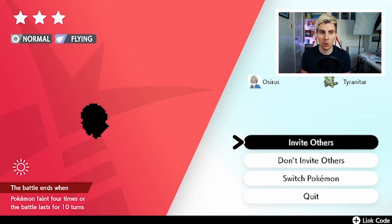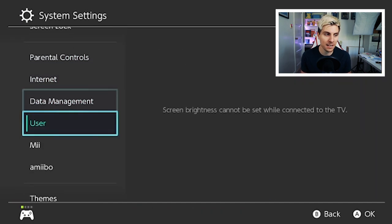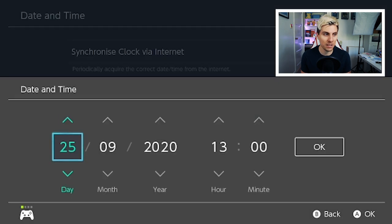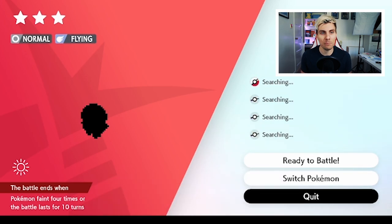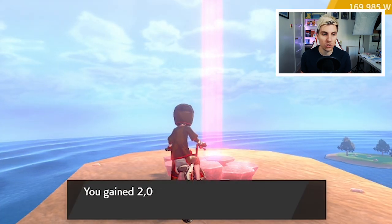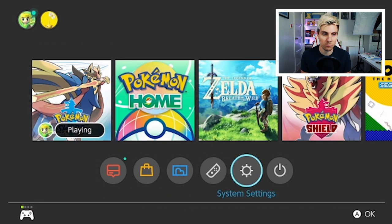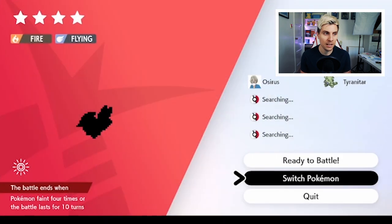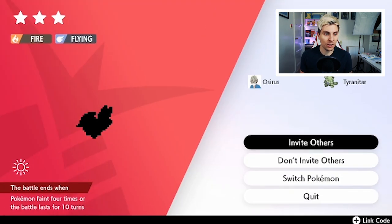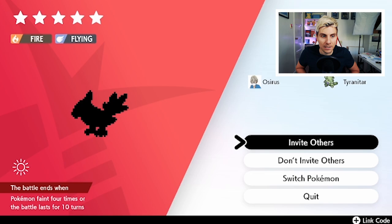Hit 'Invite Others,' then go to your Home Menu, down to System Settings, then System, then Date and Time. Knock the date forward by one day, then come back into the game. If you quit out of the den like this it tricks the game into thinking 24 hours have passed and the Pokémon will change to another one. This only works with a wishing piece den — you can't do it with a randomly spawned daily den, as the den will just disappear. Make sure you're always dropping a wishing piece for this method to work.